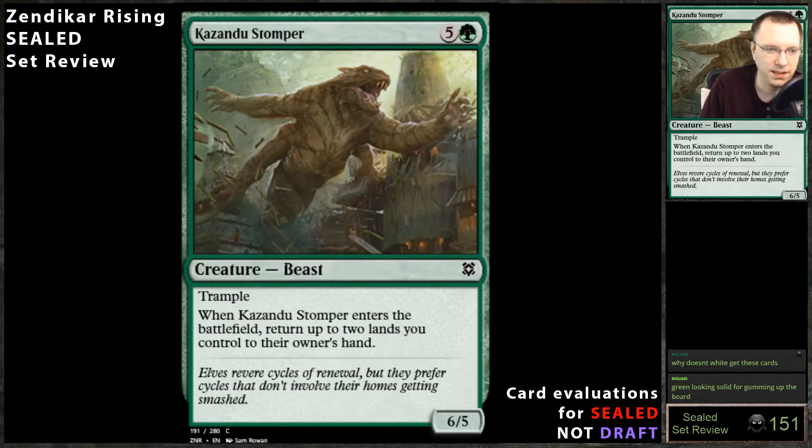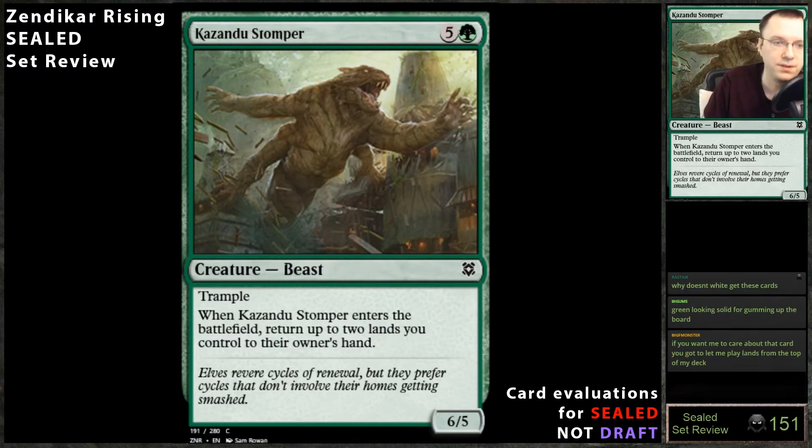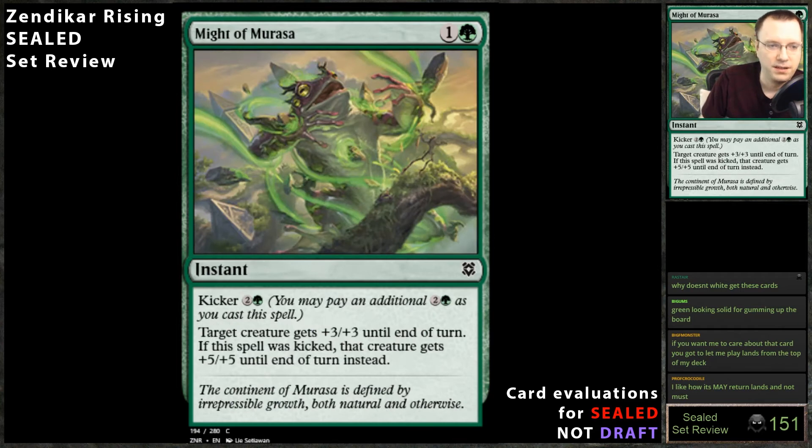Zondu Stomper: six-mana six-five with trample — whenever it enters the battlefield, return up to two lands you control to their owner's hand. This is great, always play it. That stat line is good, trample is good. You might bounce a spell land too. This card is strong and it might actually cost five mana. Even if you don't bounce a spell land, you can just bounce a basic land and replay it — that's your land for the turn on turn seven. It also triggers your landfall two more times. Fantastic card, always play it.